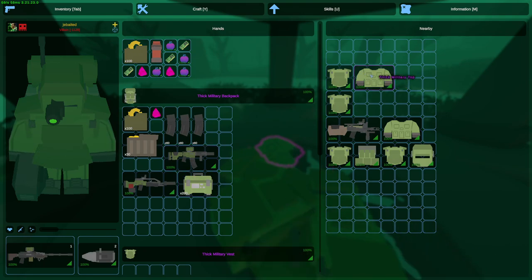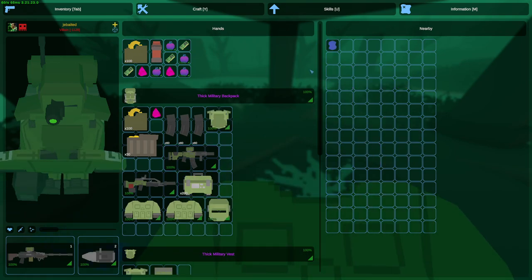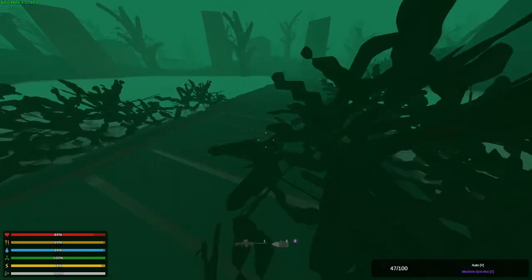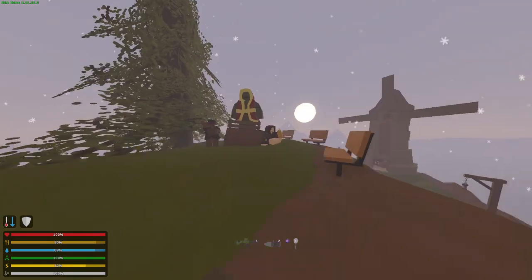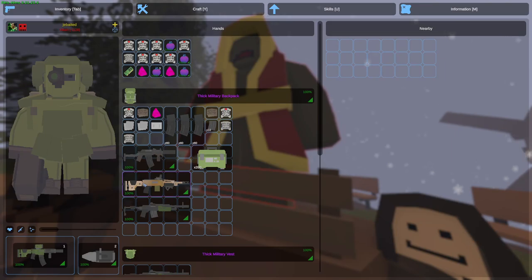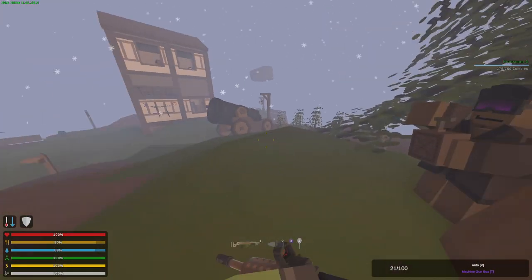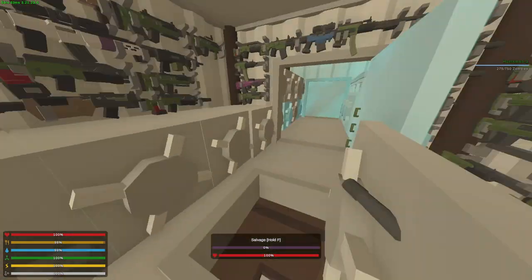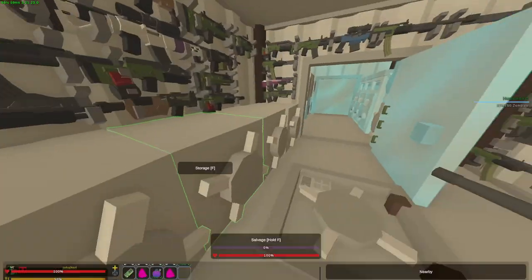Guns that I barely use, some circuit boards — man, this was bad. But at least we did finish the quest, so now we just have to go back to the safe zone and get ourselves the golden heatwave. Back in the safe zone — come on, give me my golden heatwave. There we go, perfect — costs 10k. I'm going to buy one extra as I already said. Golden heatwave! And we are successfully back in base with two golden heatwaves.